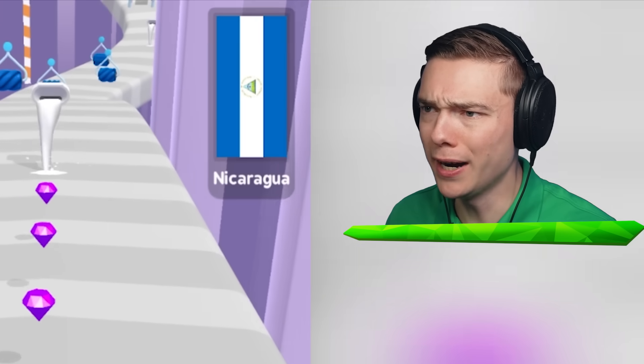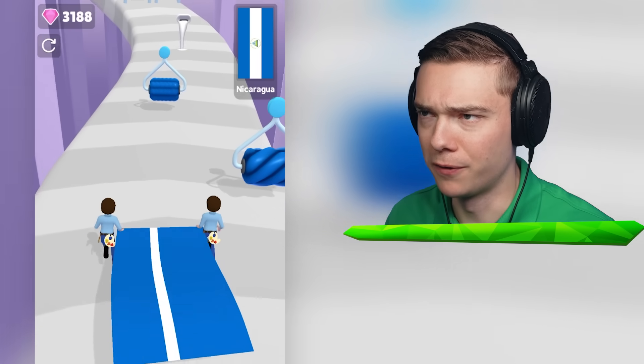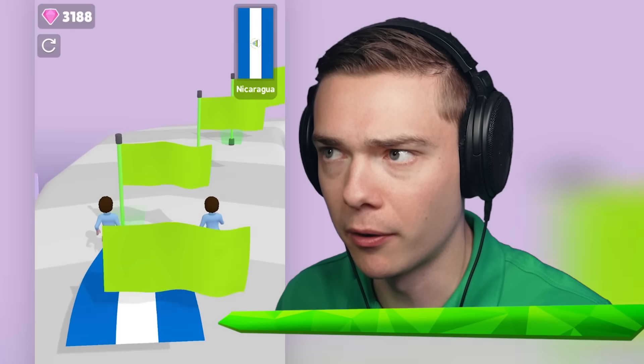Whoa, this one's crazy — it just gets better. Wow, this country has a triangle on it. All right, so we need white in the center, blue on the side. Beautiful. Actually, let's do a little bit more white, and then there's a triangle. Yo, Illuminati confirmed — am I right? A little bit of blue — actually, a lot of blue.